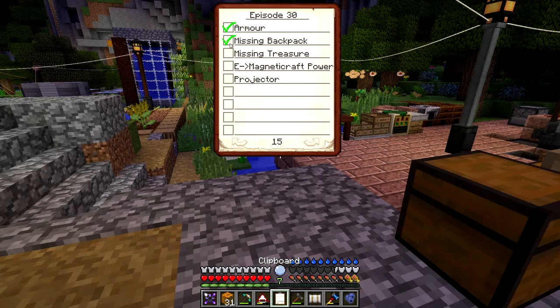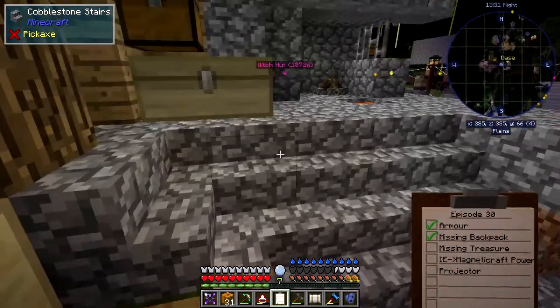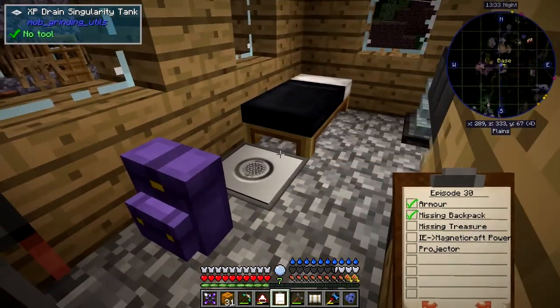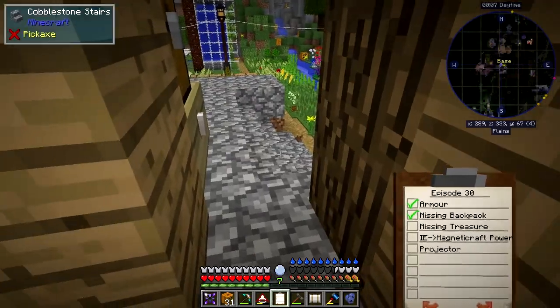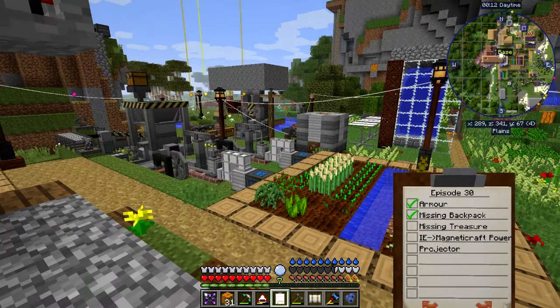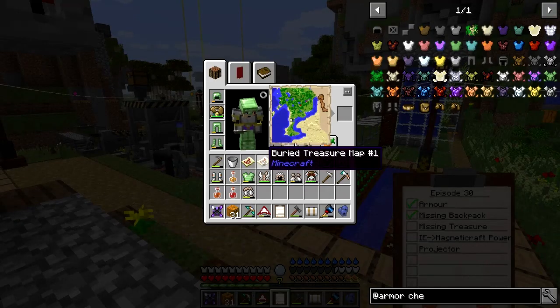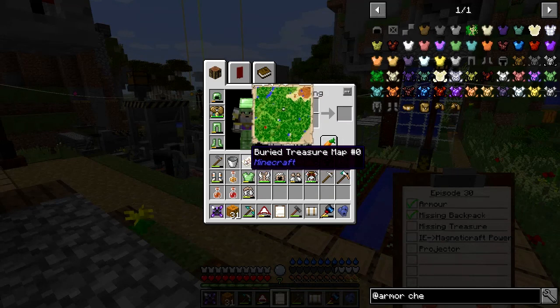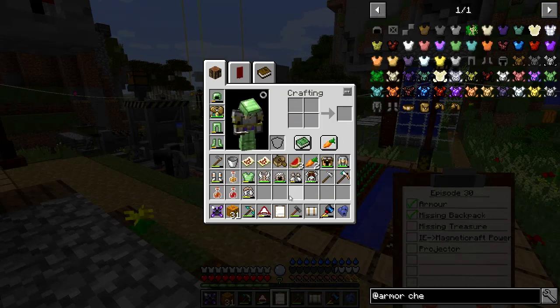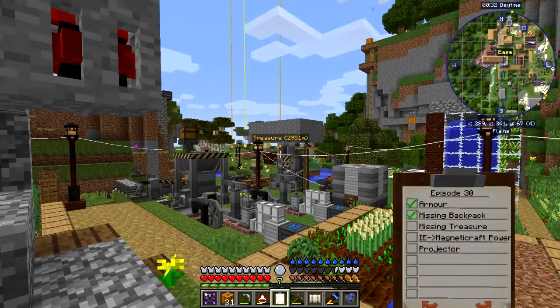So that's the armor done. I talked about the missing backpack — I had no idea where it was. I was getting a lot of lag when exploring. I was exploring for kimberlite and actually found quite a bit, so the first thing I'm going to do is travel off to where the kimberlite is. I've also got these two treasure maps — buried treasure maps zero and one. I'll go to the kimberlite mine first.